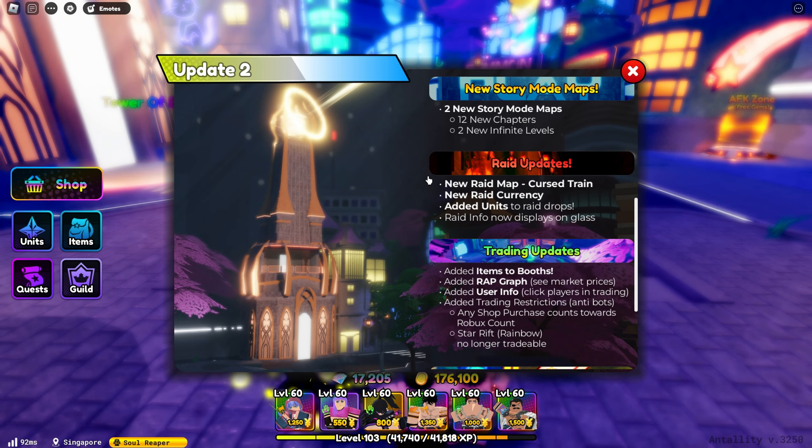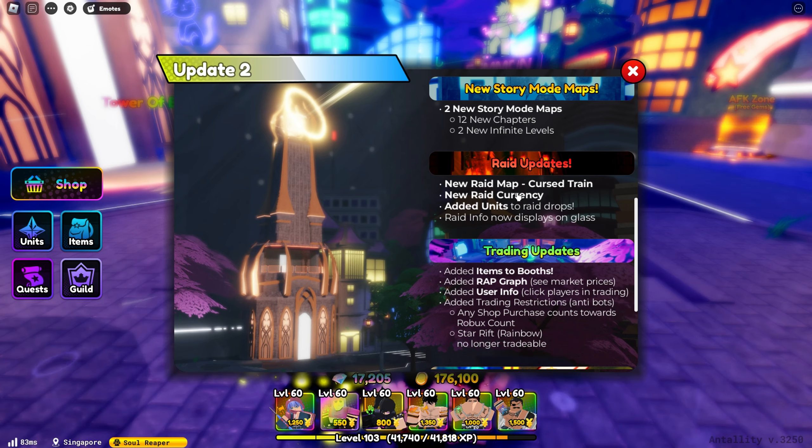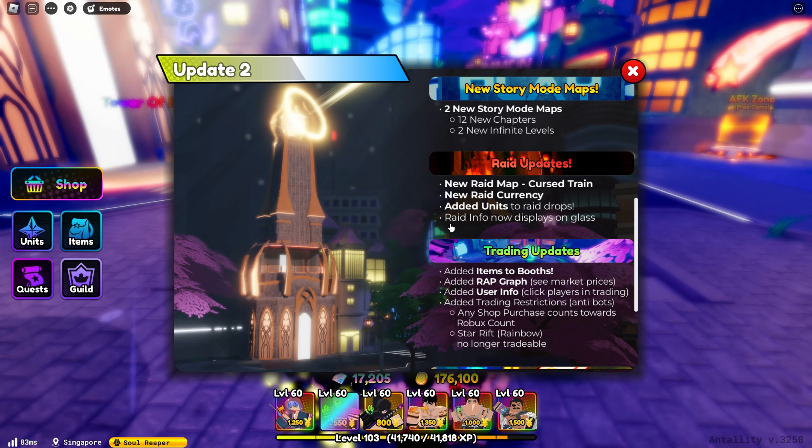Then the raid update — there is a new raid map, the First Train, new raid currency, and there is another unit available in the raid.